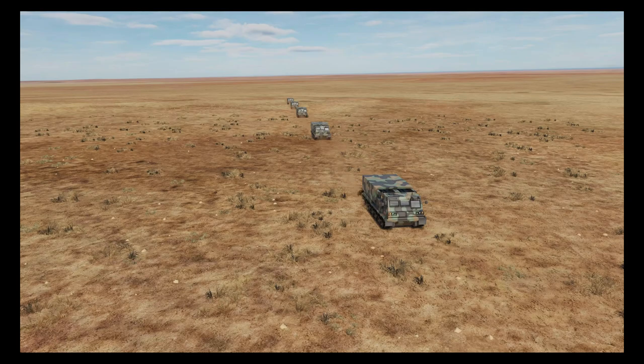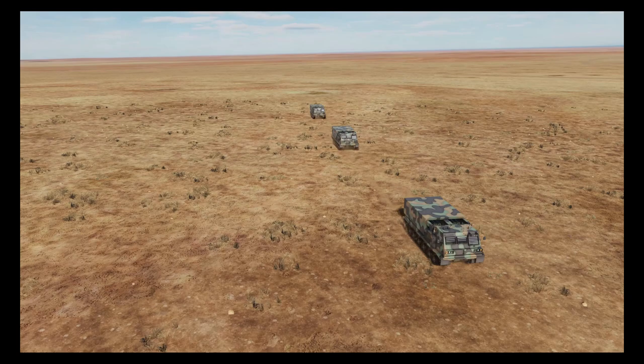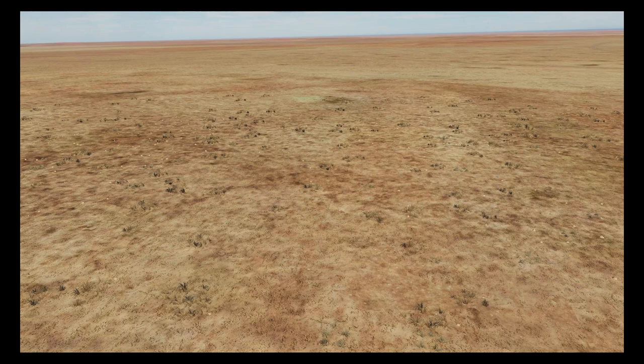Welcome to another DCS tutorial. Today we're going to be looking at something a little different — I'm going to show how we can use a fire controller and artillery to support operations with combined arms.